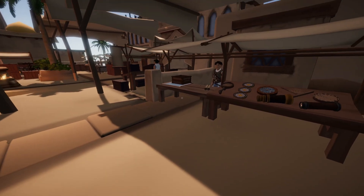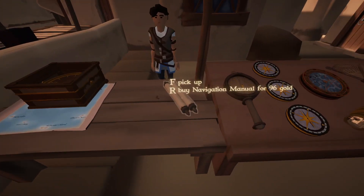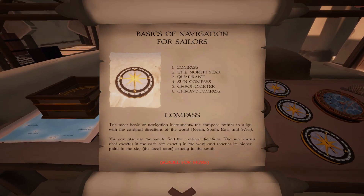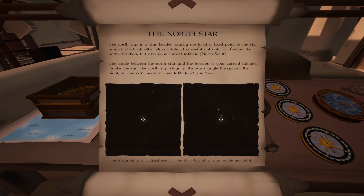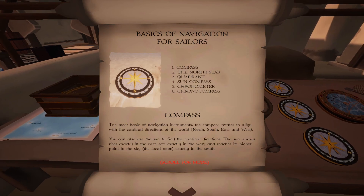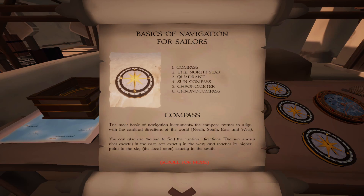The other thing they added, available in the markets, is the navigation guide. It walks through all of the navigation tools — talking about the compass and the north star, with in-game visuals. The compass section explains: the compass rotates to align with the cardinal directions. You can also use the sun to find cardinal directions — the sun always rises exactly in the east, sets exactly in the west, and reaches its highest point at local noon exactly in the south.